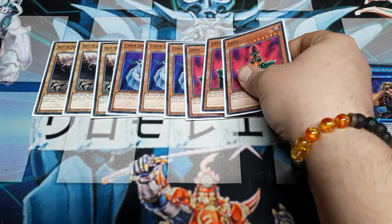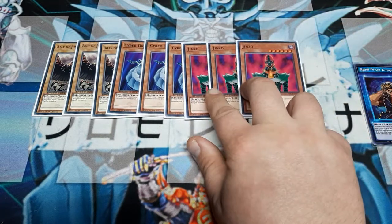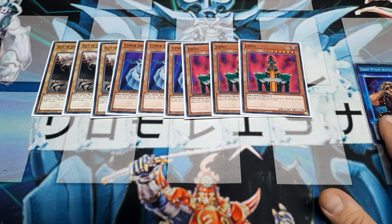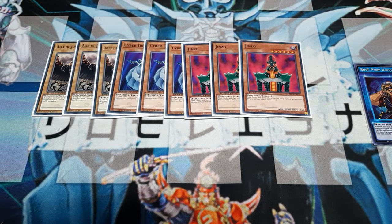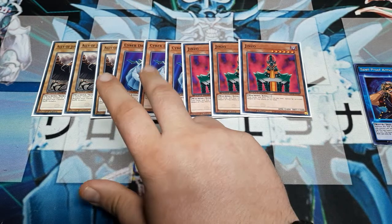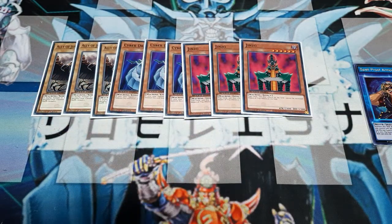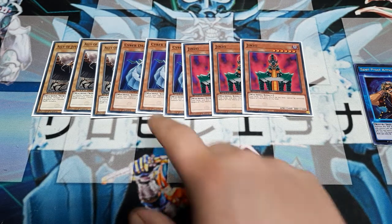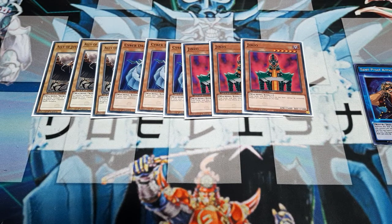We are going to tag in three copies of Jinzo this time. Jinzo cutting off the traps, Spellproof Armor making my monsters immune to the opponent's spells — means now you have to beat me by battle. You have to be able to overpower me, or you're not going to win. These guys are all big beefy: 2100, 2300, and 2400. Normal summon, special summon, tribute summon — it's not very hard to get off my plays. We could special summon Cyber Dragon tribute straight into Jinzo.